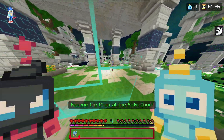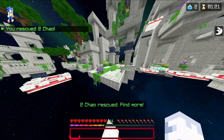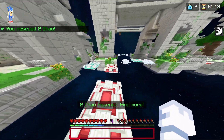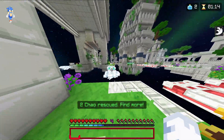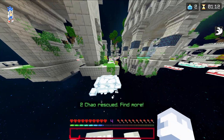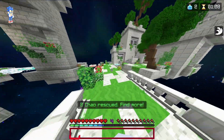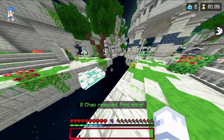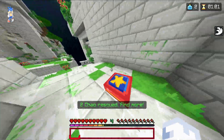You basically collect them — you can get two at a time — and you bring them back to the center. It's really fun for people to troll and jump on those red ones when people are coming back with Chao, because people get really annoyed when you do that.